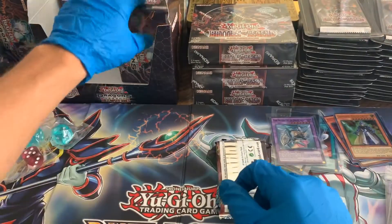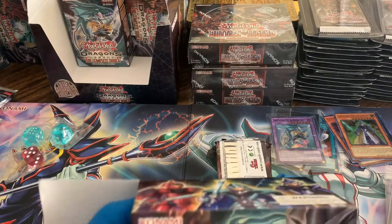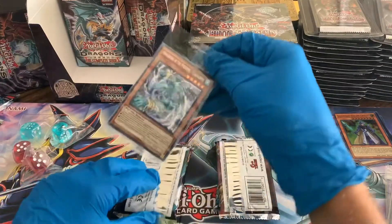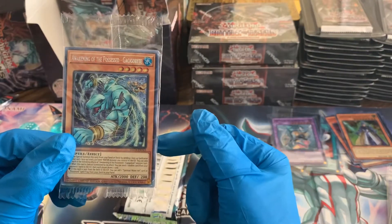Some of these arts are really expensive. I know the green art is one of the better ones to pull, and maybe the purple art was a good one as well. Let's go ahead and pull out one more of these, get another promo card. Man, these are going great guys — Awakening of the Possessed, God Gigogo Bot or something like that. I'm just going to leave those sealed, I'm going to be selling those.